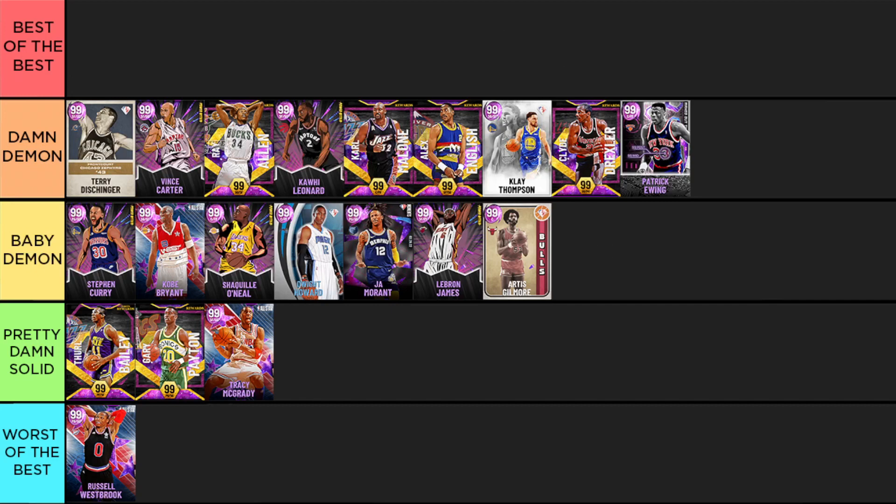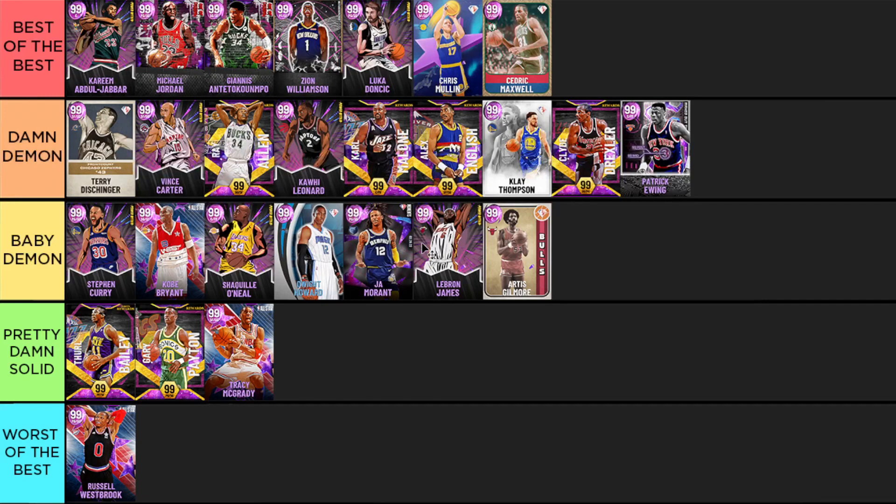Clyde Drexler is a six-foot-seven point guard that dunks on everybody — jump shot five on quick can be a little bit annoying but it is easy to time. He's a great card but again he's collect level so it takes a long time to get him. Patrick Ewing got his jumper changed to jump shot four on quick and it's absolutely amazing. He was always one of the best post guys and paint defenders in the game, and now he has a great jumper and the ability to shoot on top of all that.